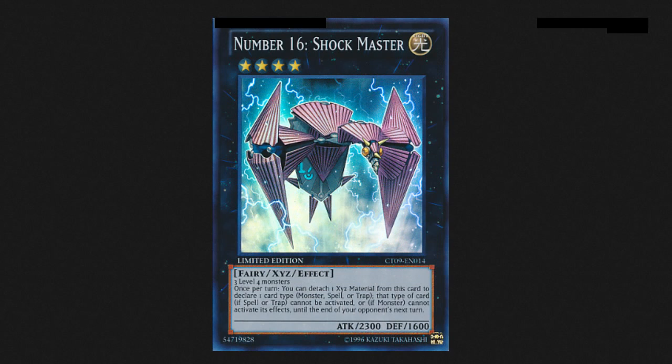Shockmaster is a really good card, so if you're looking to play this next format and you want to absolutely dominate your opponent — it's not trolling, it's more like absolutely dominating them, making them look like they can't do anything, because they literally can't do anything, because Shockmaster says nope, not gonna happen.